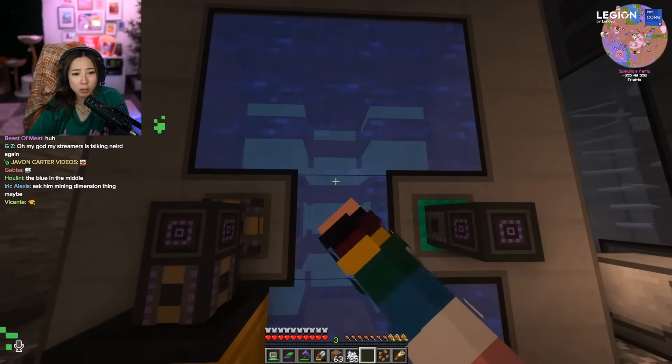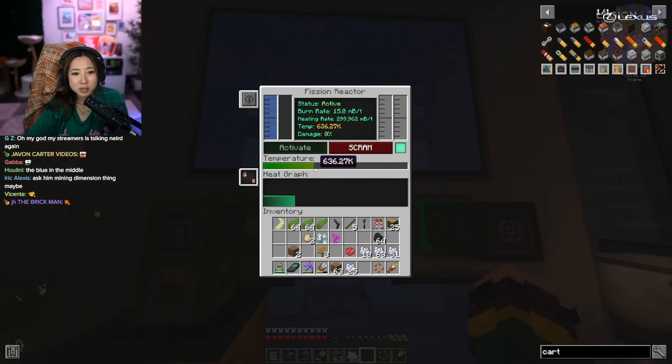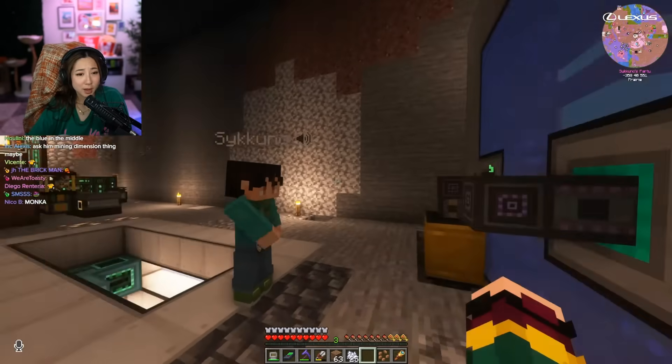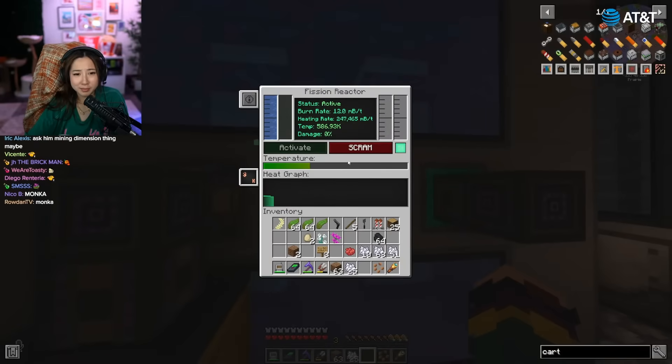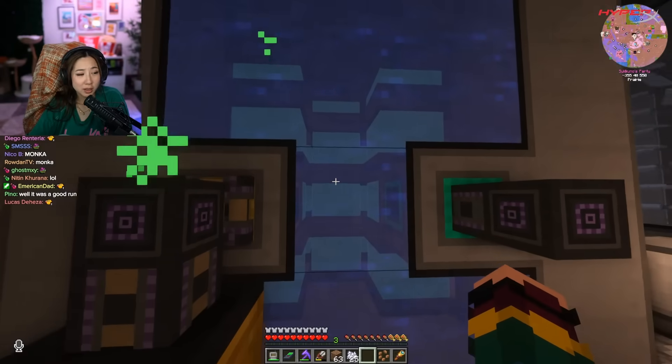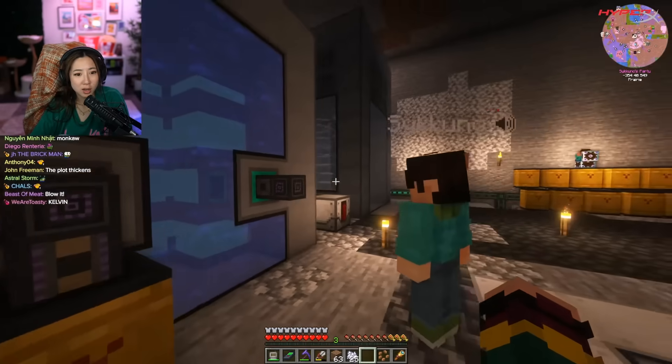No, no, no — it's green, right? What's green? Oh, the temperature's at 636.27K. Is that bad? It seems hot. It's decreasing. Anyway, that's the nuclear reactor. What is it doing? It's charging, but I'll be honest, this thing's kind of a joke now. It's outdated.